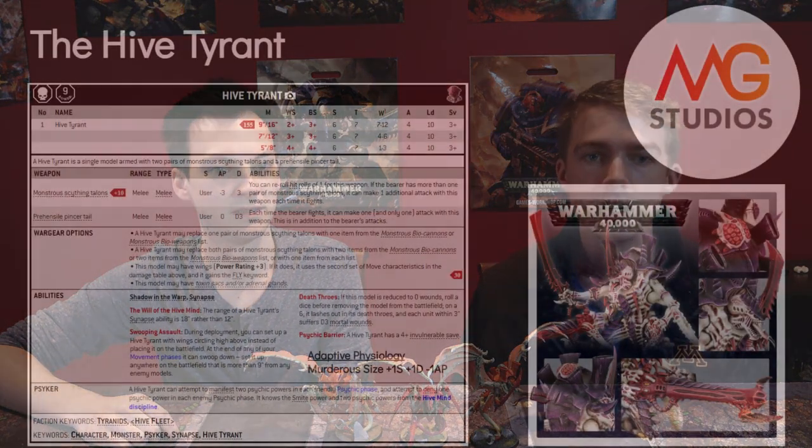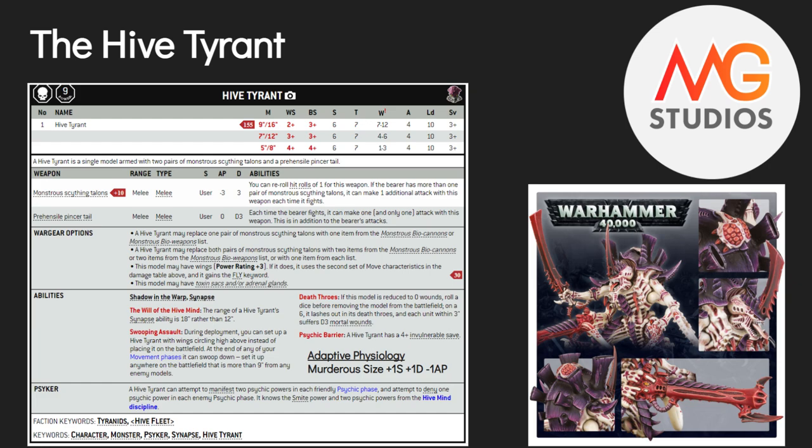Picking up with the Hive Tyrant, we're going to go over its base stats first. It has two different sets of movement depending on if it has wings or not. Without wings, it starts at a movement of nine inches; down to seven inches at six wounds; and five inches at three wounds to one wound. With wings, it starts at 16 inches, down to twelve, then down to eight.